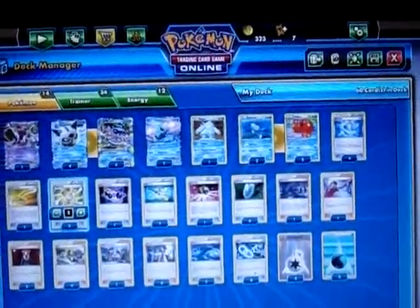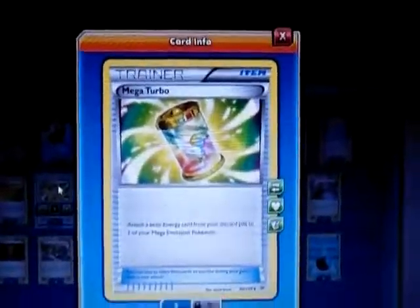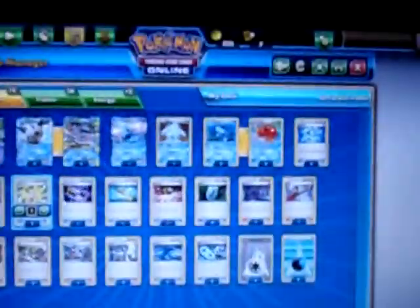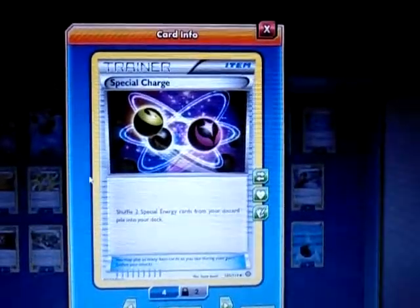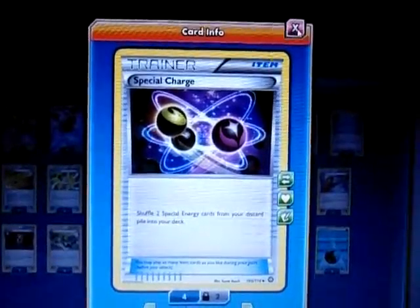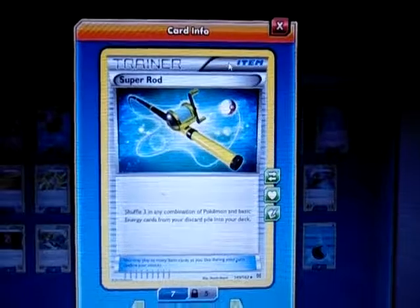I also play 2 Mega Turbo, which allows me to attach a basic energy to one of my Mega Pokemon — so I can get my Mega Glalie charged up. I play one Special Charge because I play four Double Colorless, so I can shuffle two of those back into my deck in case they get discarded by cards like Enhanced Hammer. I play one Super Rod to get my Glalies, Mega Glalies, Pokemon, and energies back since I burn through them really fast.